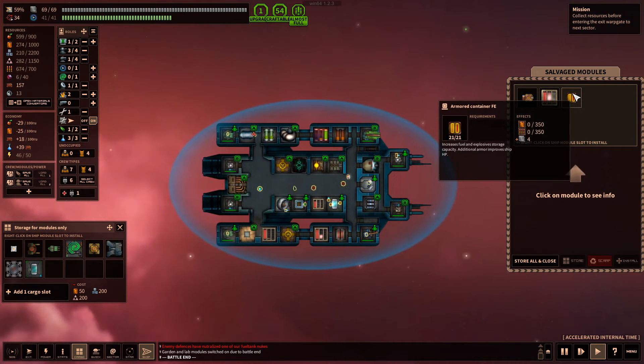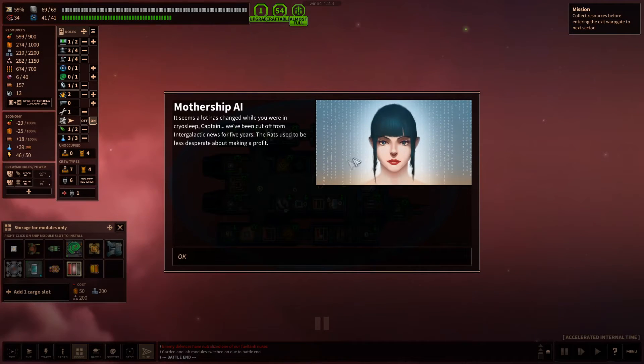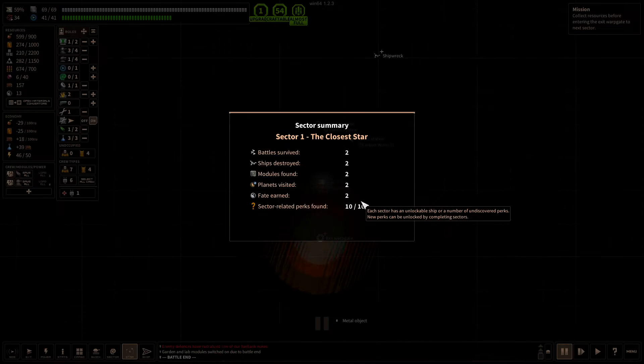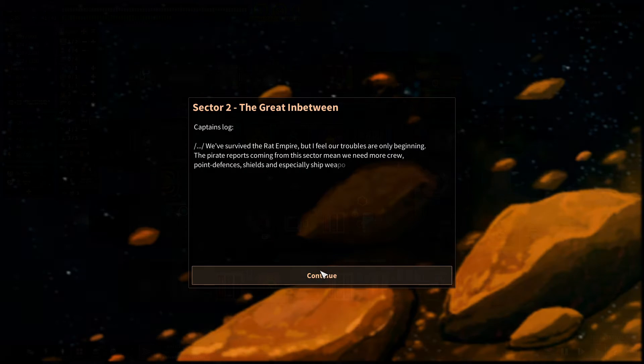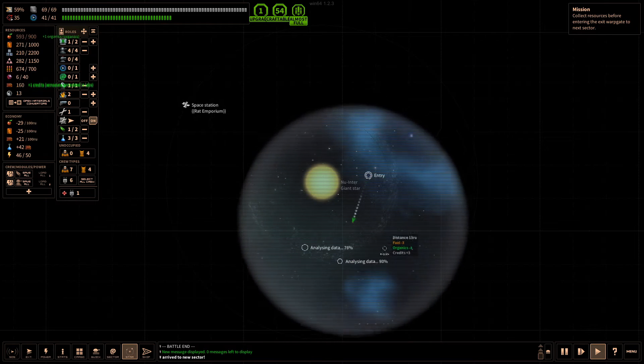We were able to dispose of anything coming at us and got a decent amount of resources. They gave us an armored container - that's a nice one, though it's not exotics. We have room for everything so let's store it and take the jump. We're jumping to the next area - we unlocked a perk. That was a good sequence and we've got a nice head start into this area. Let's take a look at the sector first.